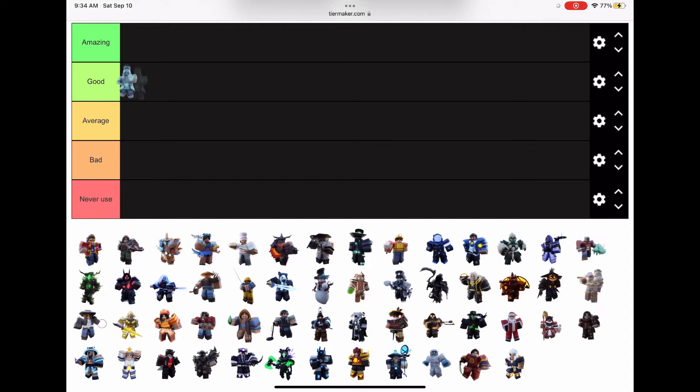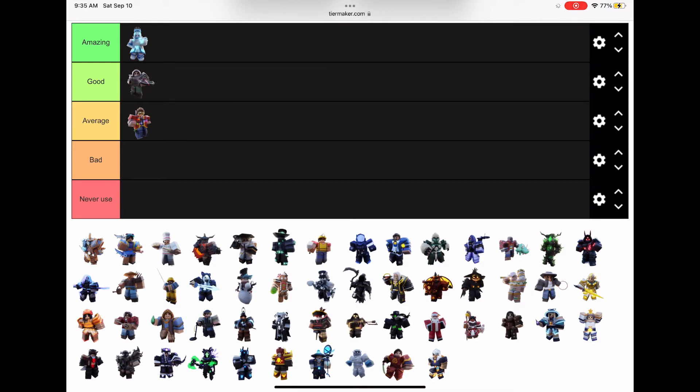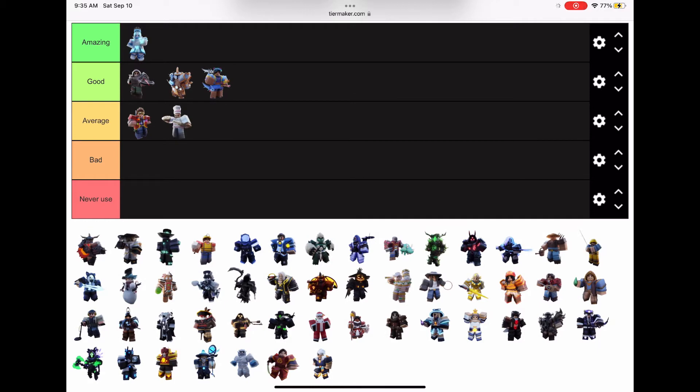We're just gonna be ranking them, starting with probably the best kit in the game: Ari. It's pretty much amazing. Chemist is kind of bad, but I'm just gonna put it in average. Oxel is good. I think Aries is also pretty good. Axolad or Amy is also good. Baker's average. I think most of them are gonna be good.